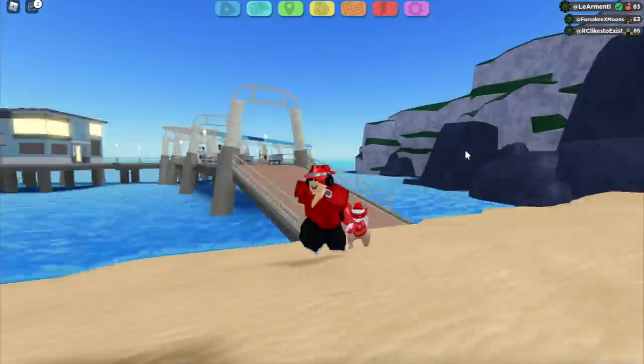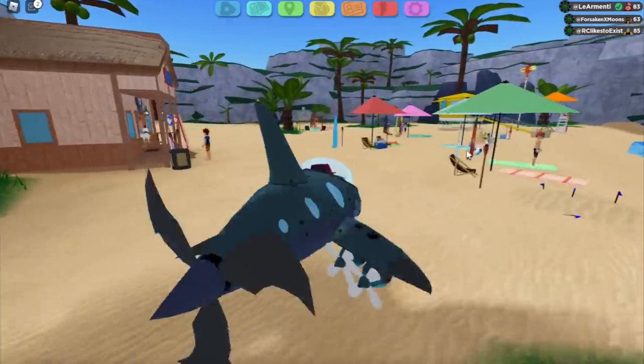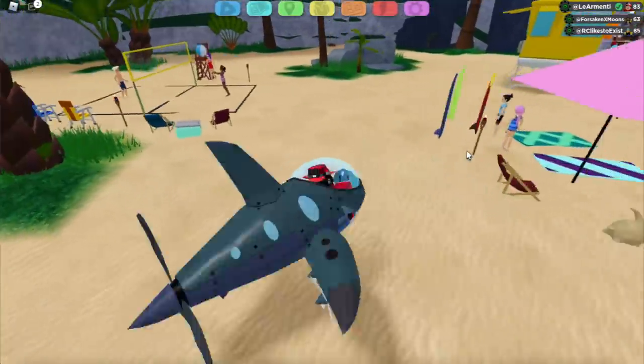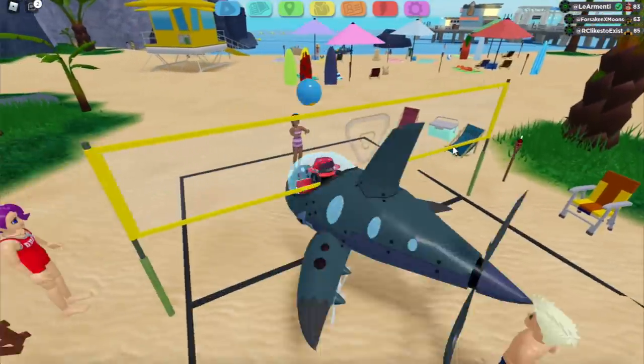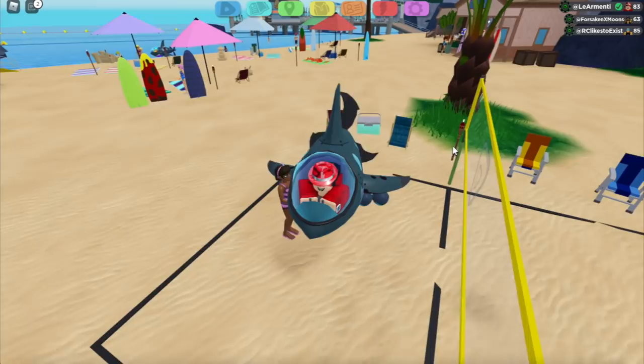Go to saddles, find the Samarine saddle, and now we have it equipped. I really really liked how this saddle turned out. When you turn around you can see there's this little turning motion — it looks super cool. Imagine you're playing volleyball and someone just pulls up with a Samurai on here.